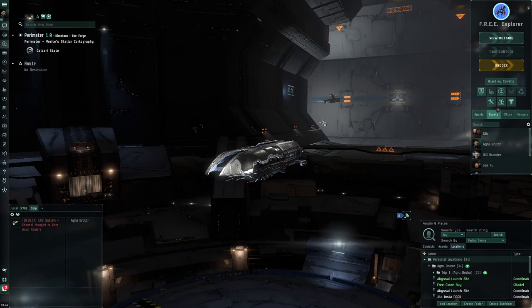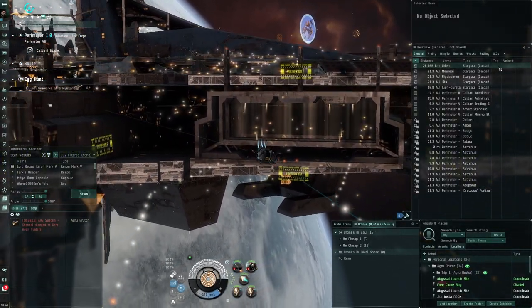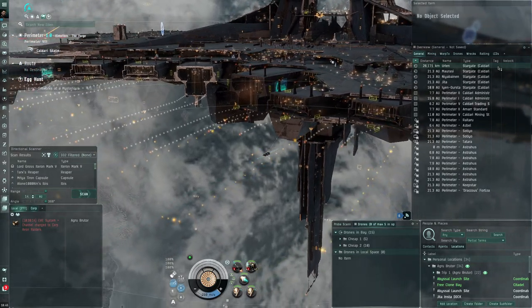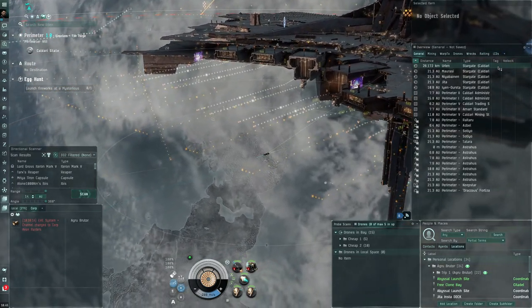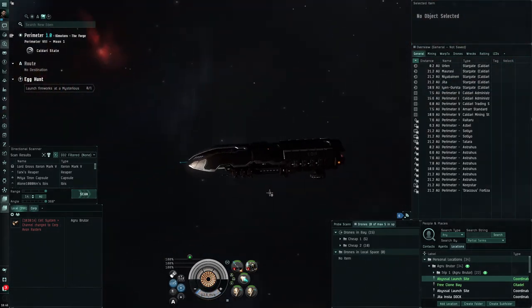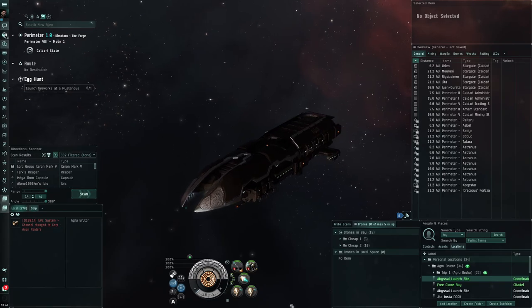Hello everybody, my name is Ace Face. Today I'm going to be showing you guys an alpha clone fit for T1 electrical abyss. T1 abyss is a nice new-bro activity but it's hard to jump into directly. It requires a lot of piloting skill and it's not the best option for day-one players, though it is possible. Destroyers are a lot easier to get the DPS required to kill stuff fast, making it easier to survive in the abyss. I'm here with a dragoon fit for basic calm T1 electrical filaments.